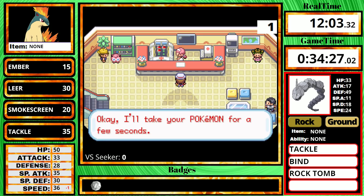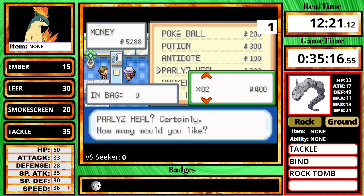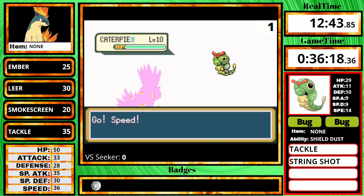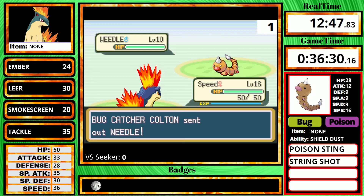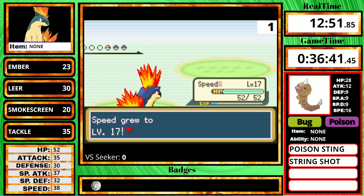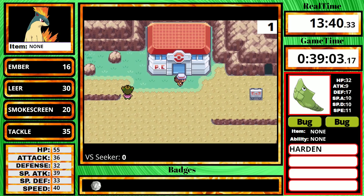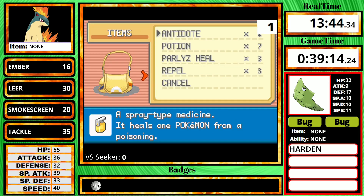After defeating Brock, I heal at the center and buy my usual potions, antidotes, paralysis heals, and repels. Once I get to Route 3, I only fight the minimum amount of required trainers, since I already had to overlevel for Brock, and the required trainers later should get me to a high enough level for the mid-game. Before going into Mt. Moon, I get the optional Persim Berry, which always helps with Misty in case her Water Pulse decides to confuse me.